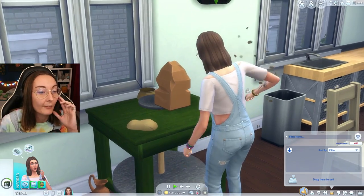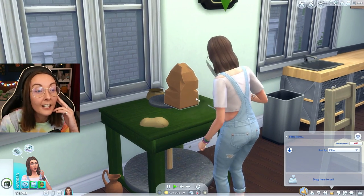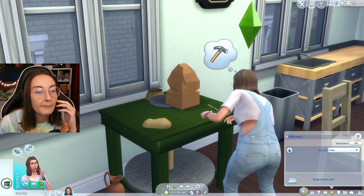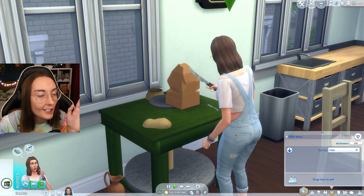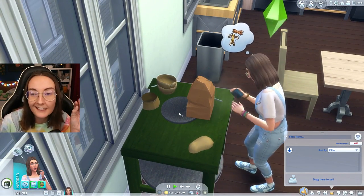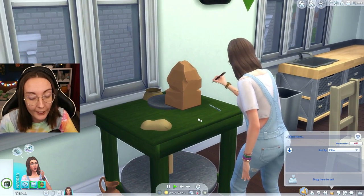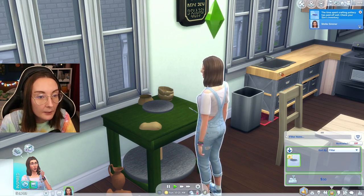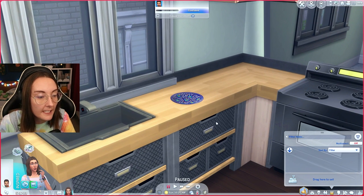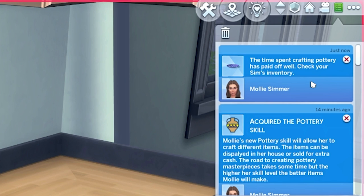The woodworking table has never been updated, which still infuriates me, so I'm taking this as the woodworking update I never got. Your sim thinks about things to perfect the work. It's worth noting this doesn't actually spin — it's not 100% lined up on the wheel — but that doesn't put me off. We got this little plate which goes into our inventory, with a notification saying the time spent crafting pottery has paid off.